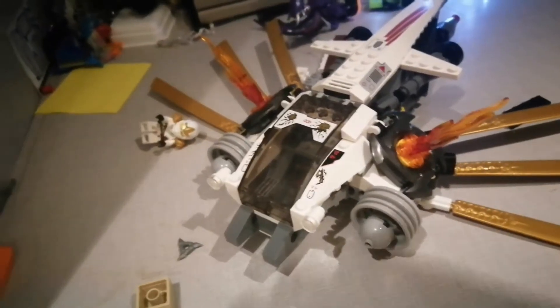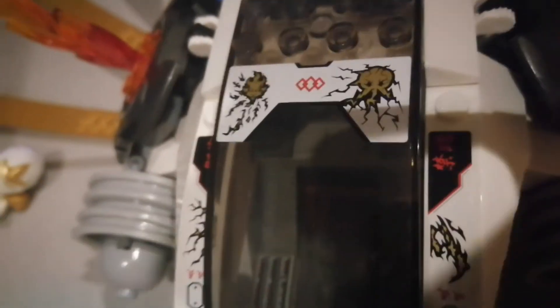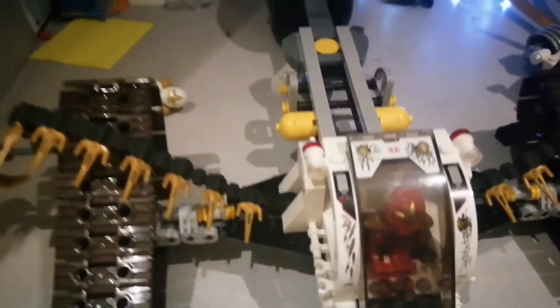Inside here you have a CD player element. You also have a little panel. You also have some symbols: Kai's and Jay's on one side, and Zane's and Cole's on the other half. Inside the other half is a lot simpler — there's not much in there. But let's just fit Kai back in. This looks good — it's a really good set. I do recommend it.